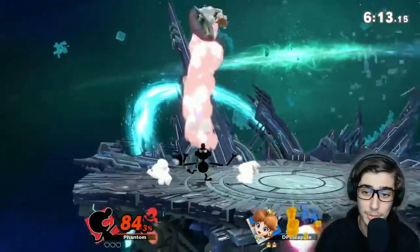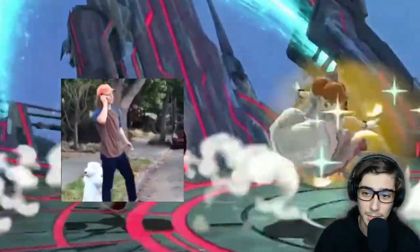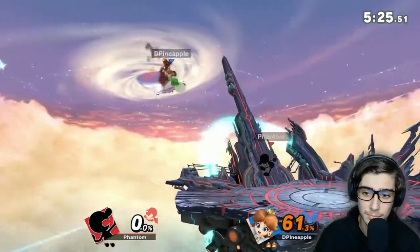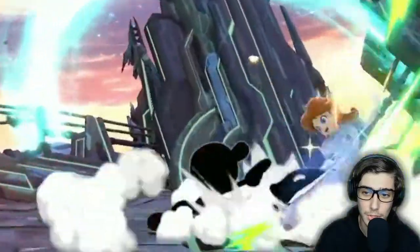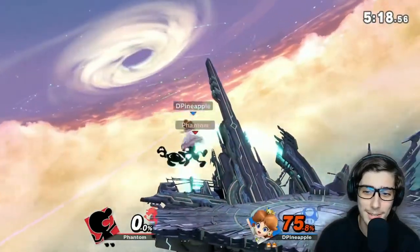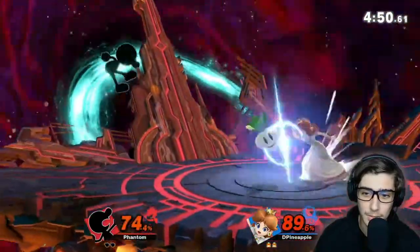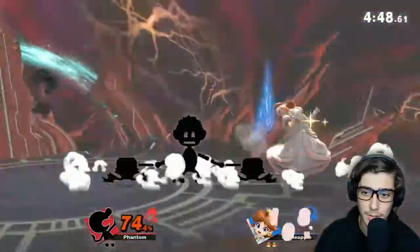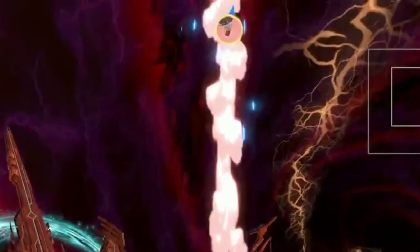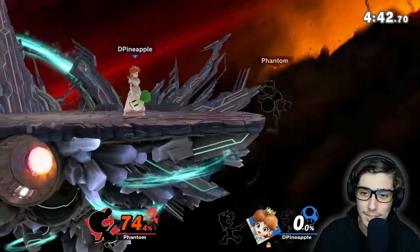That neutral B — I almost forgot about it. It'd be really annoying if they're off-stage and I can just pelt some more stuff. I don't know why she keeps thinking that the side B is a good option — it isn't always. Back air just stops it. Back air just stops it again. The Down Smash stops it and just sets him right up. Alright, last stock for Daisy — just gotta be careful now.